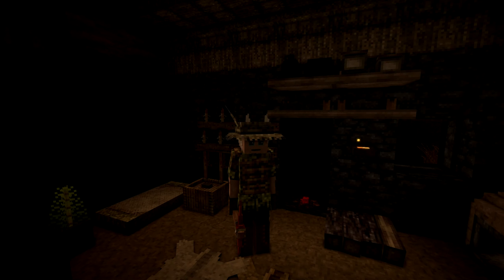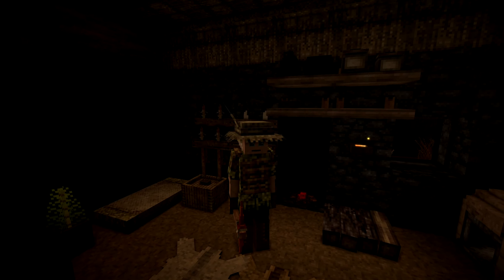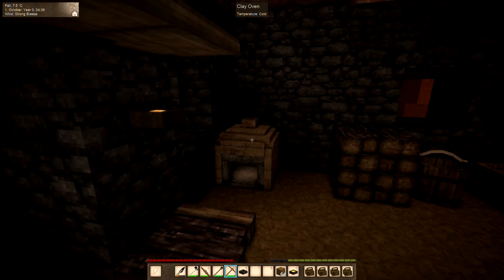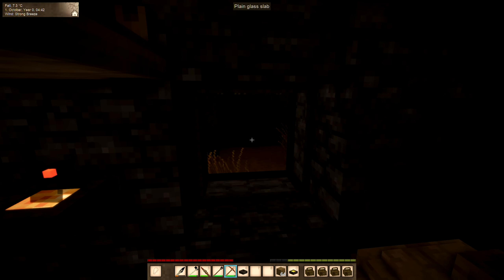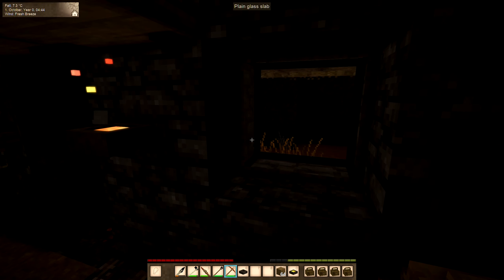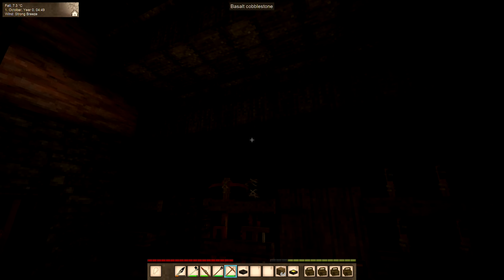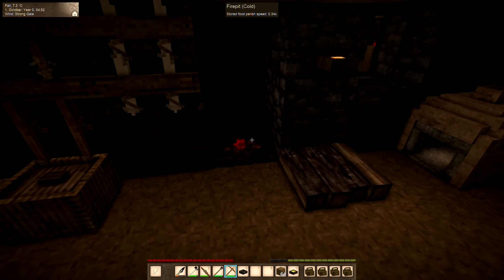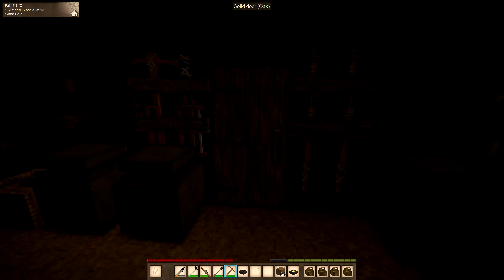Howdy folks, welcome back to Vintage Story. It's early morning here, the sun's just starting to come up. We're gonna go get some copper, but before we do that let's take a look around and get you updated. I've been pretty busy here between episodes. The glass did work out — that's an oven, but the glass did work out. It turns out you can cut the glass blocks in half with a saw, so they go twice as far. I have windows in here, and in the upper left I have a little house icon, which I think means it's insulated. When I had the fire going the temperature was going up, so that should be good for wintertime.